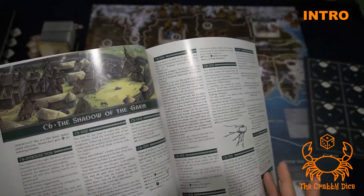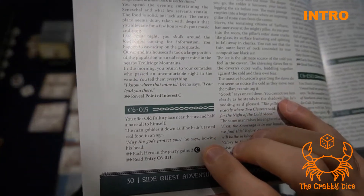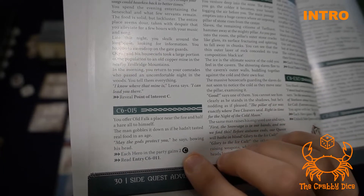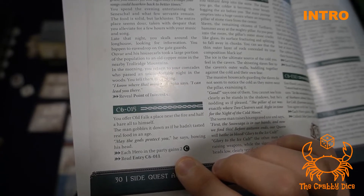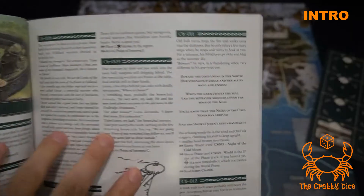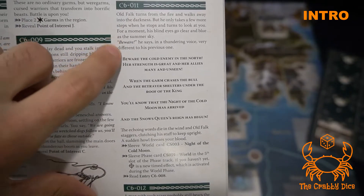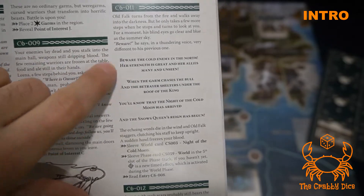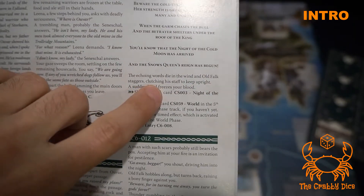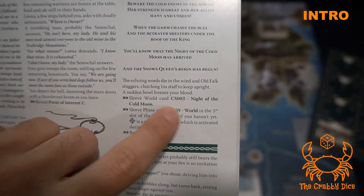I'm not a horrible person, so let's feed the old man and see what happens. Go to C15: you offer him a place near the fire, he gobbles down his food — 'may the gods protect you,' he bows his head. Each hero gets two chronicle points, then read entry 11. The old man walks away, turns around, gives a speech — 'beware the cold... the snow queen's reign has begun' — and staggers away.